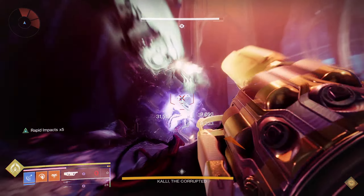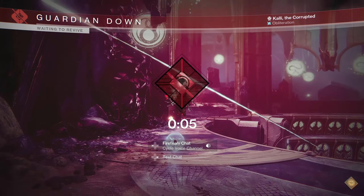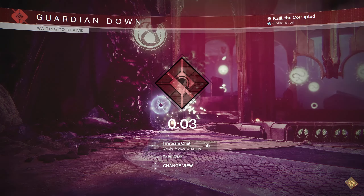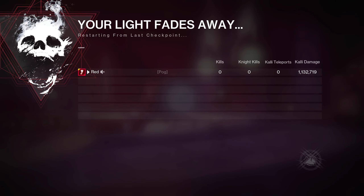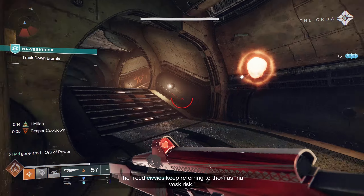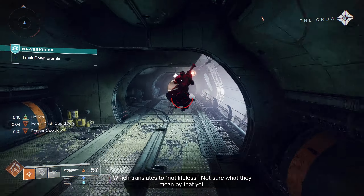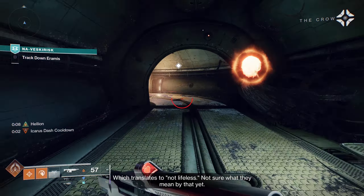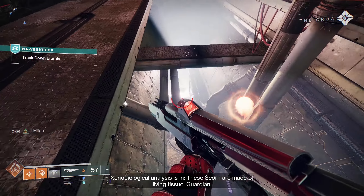With the artifact perk, I was hitting for 1,132,719. So this artifact perk adds an additional roughly 44,966 damage, which came out to a percentage increase of about 4.13%. Rounding that up, that's roughly a 5% damage increase to all of your heavy grenade launchers, depending on how much ammo you have. If you're running reserve mods or have a larger magazine size, you might squeeze out a little bit more.